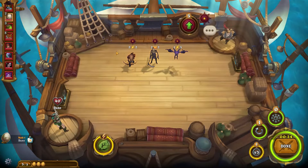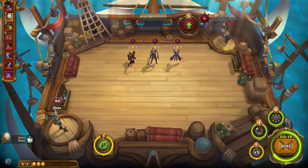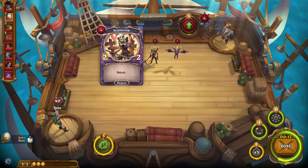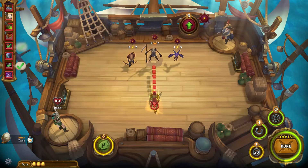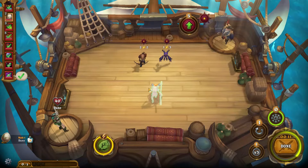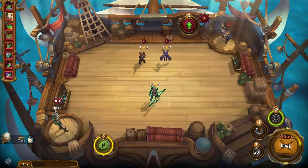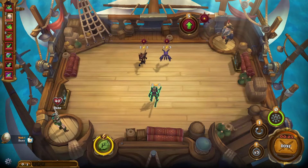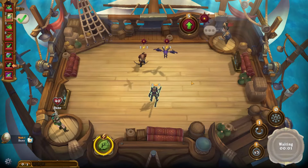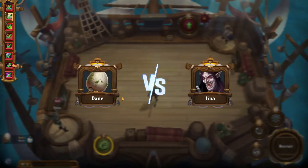Now we have three units available to us in this little shop, and the captain over here is gonna be handing them out. This man has Reborn, which is actually really dirty early game. I'm gonna take him. He is a 2/2 — two attack and two HP. When he dies his passive is Reborn, so he comes right back. I basically got two units out of this pull. That is very solid. We're gonna end turn and go into the combat phase.